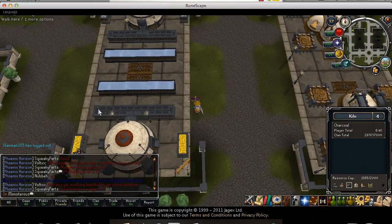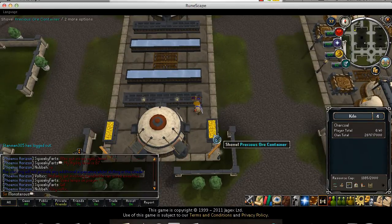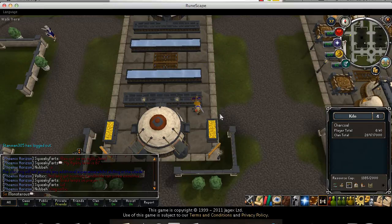Charcoal helps you make bars, and there are two types: precious bars and regular bars. To make regular bars you need regular ores and charcoal; for precious bars you need precious ores and charcoal.